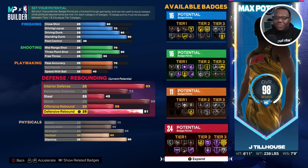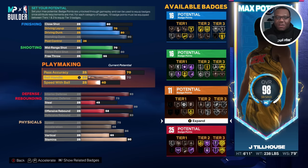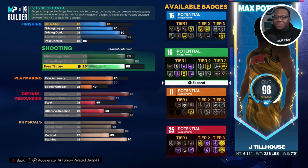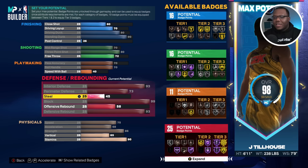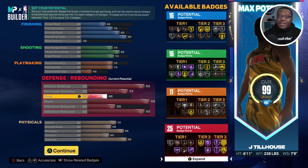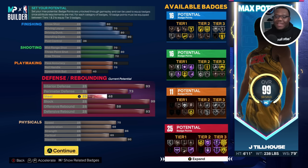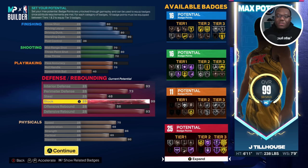Take the defensive rebound up to 93, and we have a solid build position. We're gonna bring free throw up to 72 because if you're a big man and you get fouled a lot, you want to be able to knock those down. Then take steal up to 48, which also gets you access to bronze interceptor. And like I mentioned in my previous Jimmy Butler build video, you get plus four badge points if you complete the welcome to the league quests — you can add those to finishing, shooting, playmaking, or defense to get up to 29 badge points. This is an all-around big build but mainly on the defensive side.